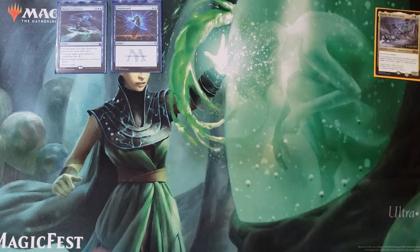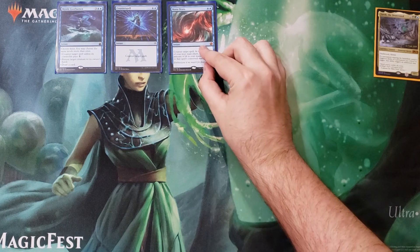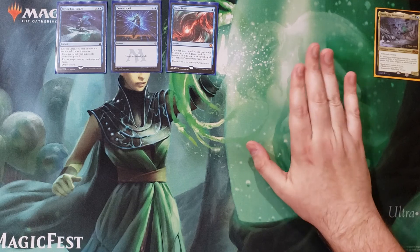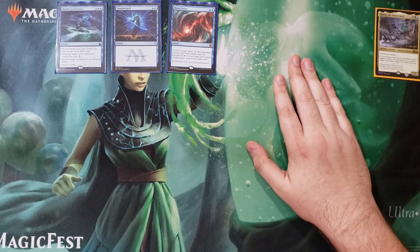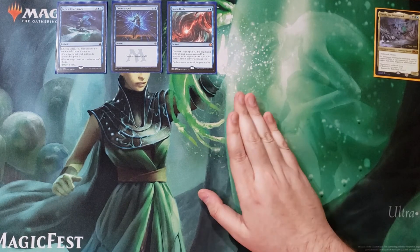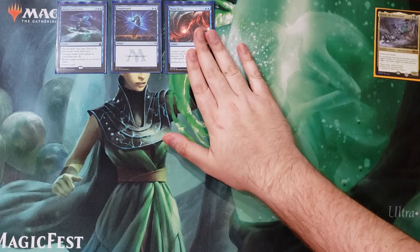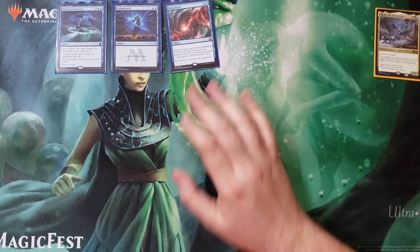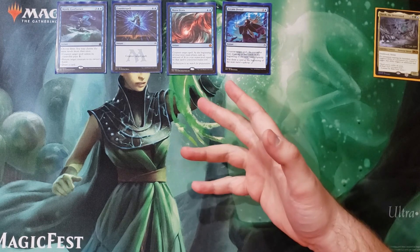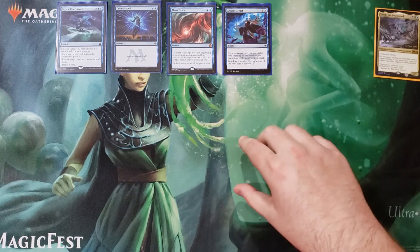Counterspell — it's Counterspell. Counter target spell. Mana Drain: for two mana it can absolutely make or break games. We have a lot of high-cost stuff in this deck, and sometimes we need extra help. Our friends give us colorless mana even though that's unfortunate for them — especially if they want to cast Torment of Hailfire for 15 and we just counter it and get all that mana. Arcane Denial: nice little counter spell. You draw two and I draw one. Counter spell with card draw — totally worth it.